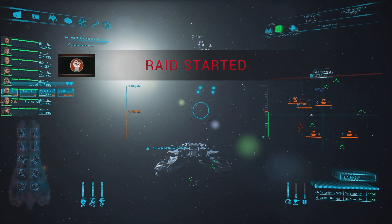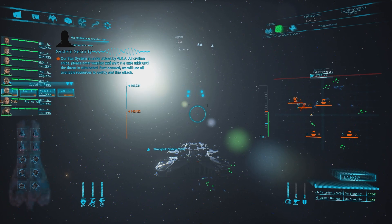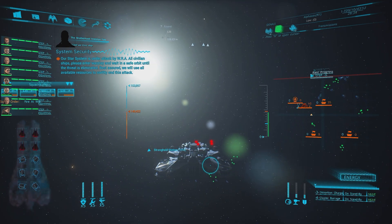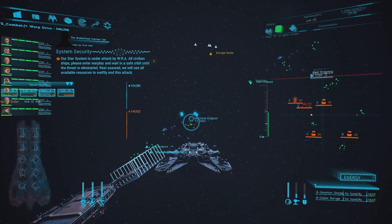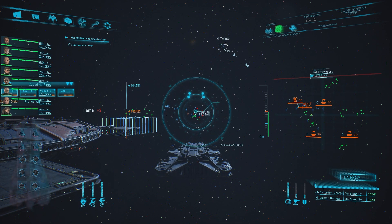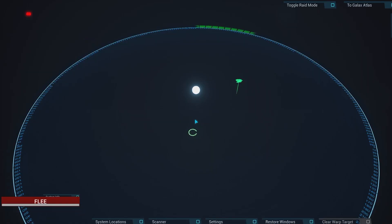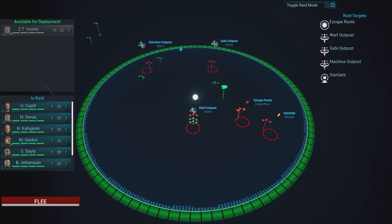Oh no, I think I've messed up. A four-star system is under attack by WRA. I never actually put any of my forces into places. Can I do this in the map? Oh, I might be able to now — good. This is what I messed up and never did. So it's good that you can do this on the fly. I'm going to go there — let's give that a bash.